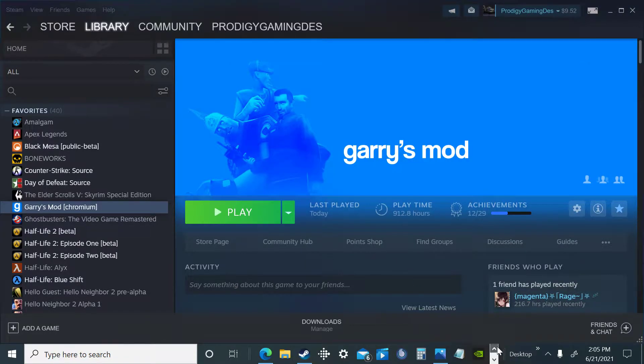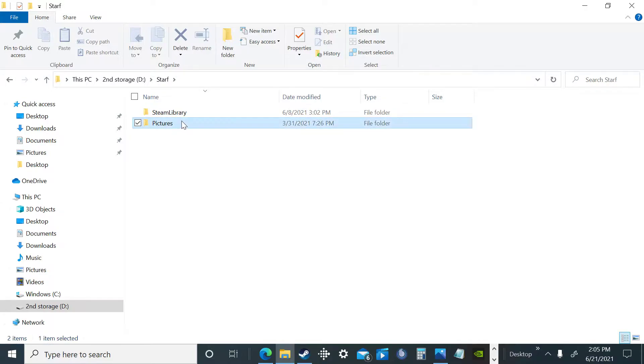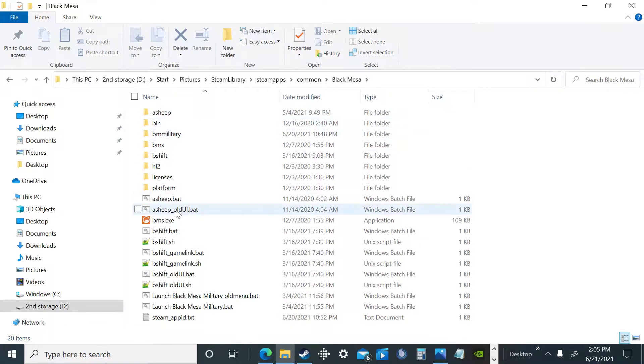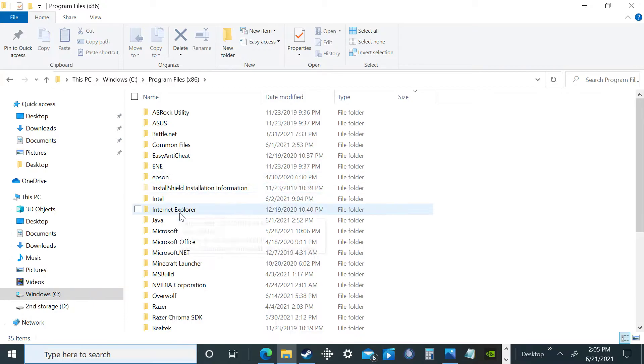And then all you have to do, if you have it on your different drive, you go to your second drive where you installed Black Mesa. Copy all of this and paste it all.